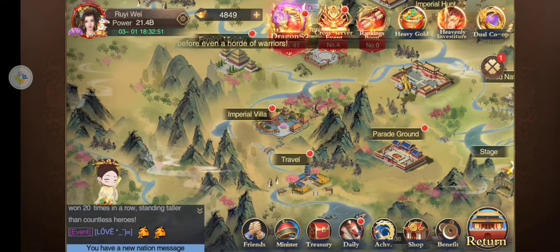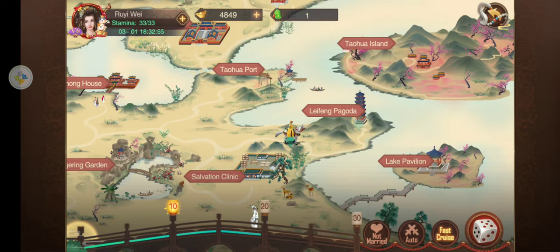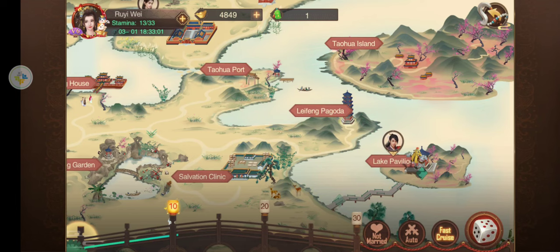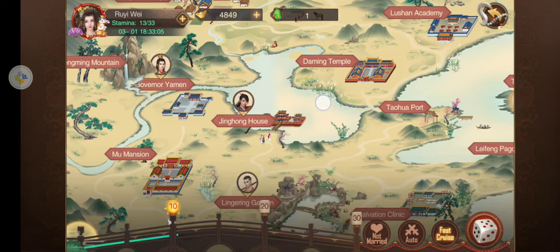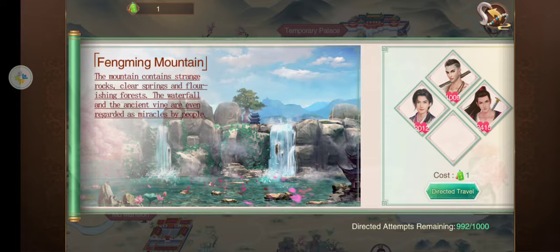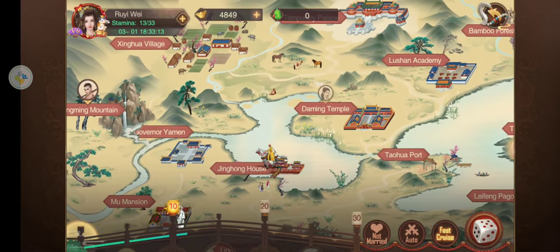Then we can go out here to travel. Travel is another way to increase your intimacy — see how many intimacy points we get. You can also use the green ticket, as you can see up in the corner. Pick a spot — I usually pick this one because there's three consorts. We'll get some more intimacy doing that.